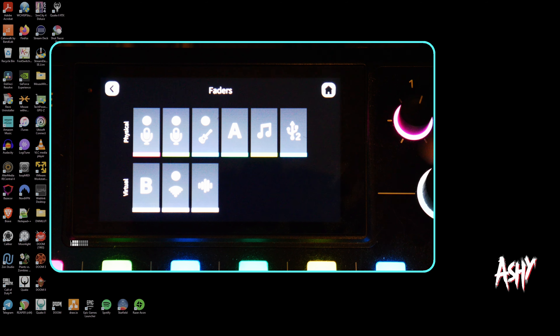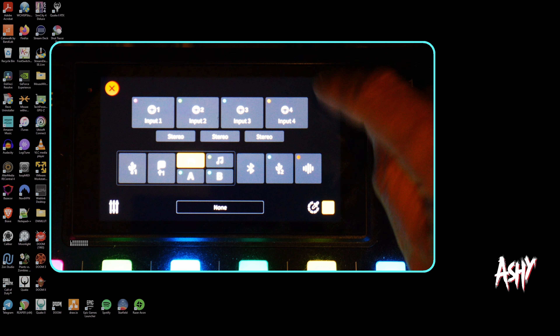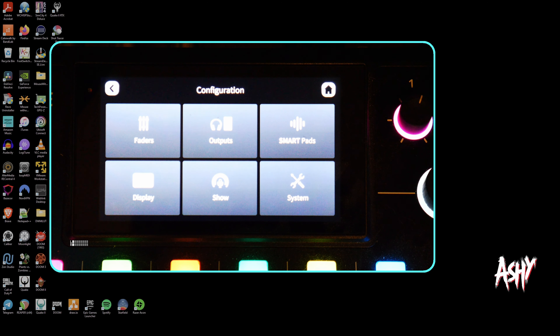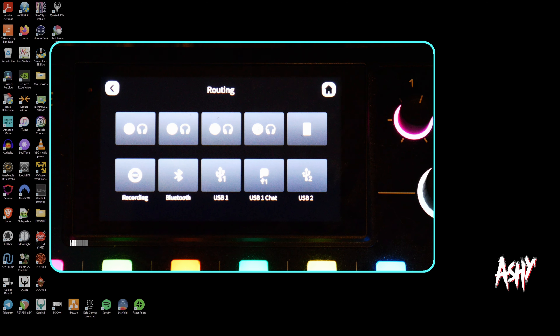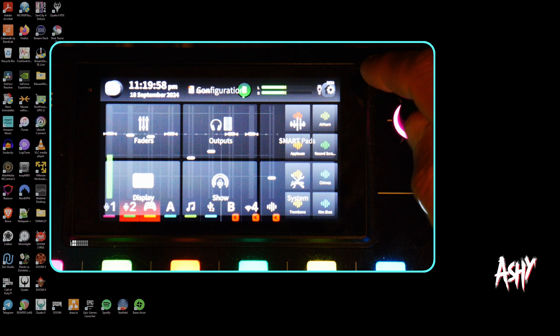It would seem that at the time I'm trying to show you the Road Central configuration, there appears to be a bug with the beta where it won't connect via Road Central. I'm sure they'll have this fixed by the time you see this video and start trying to do this. So instead, I'm going to show you everything on the RodeCaster Pro 2 itself.